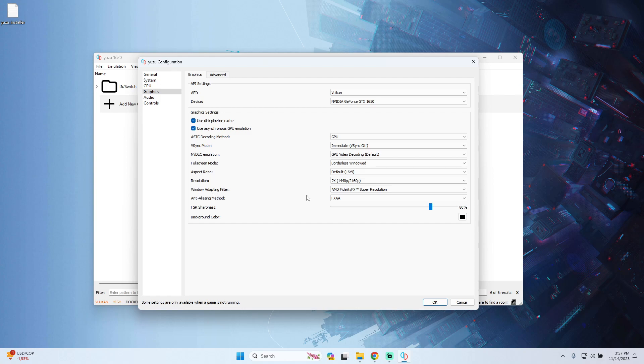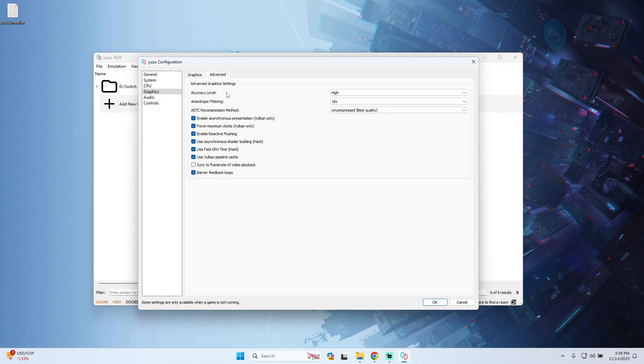For the Window Adapting Filter, I recommend AMD FidelityFX Super Resolution. For the anti-aliasing method, use FXAA. For sharpness I recommend 80% to have good graphics and performance. On the Advanced tab, set accuracy level to High, and set Anisotropic Filtering to the highest level if you have a good graphics card. If you have a normal or lower-end card, use Default or Automatic.